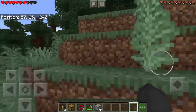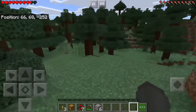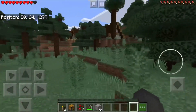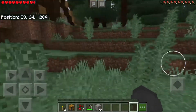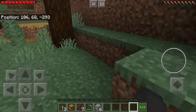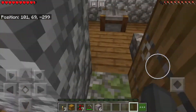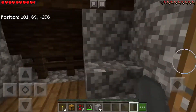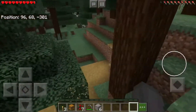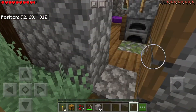Oh, what is this? Look guys, we found a village! Let's see what this village has to offer because usually there's chests in these houses. I might kind of just camp out in this village for like a night or two. This is a stone one — this is the one with the stone.